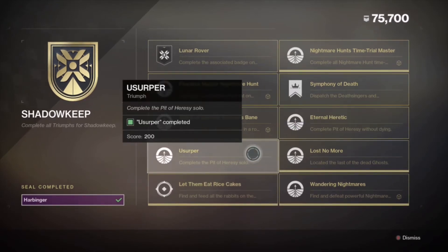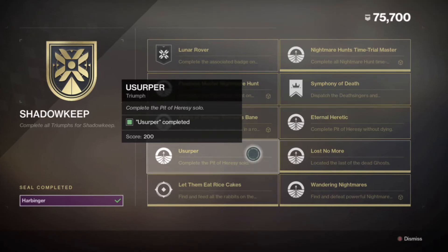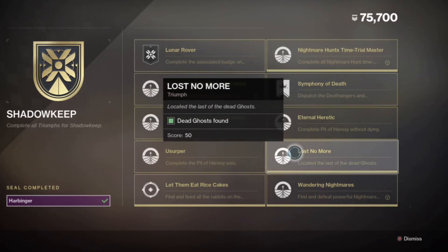The Pit of Heresy solo: look up a guide for weapon loadouts. Bows are really helpful. Izanagi's Burden is really good; if you don't have it, use a high-impact sniper like Tranquility or Soul Survivor from Gambit Prime. For Hunters, run Nightstalker with Graviton Forfeit so your invisibility lasts about nine seconds. Titans should run Bubble with Helm of Saint-14. Warlocks can run Well or Devour Lock.